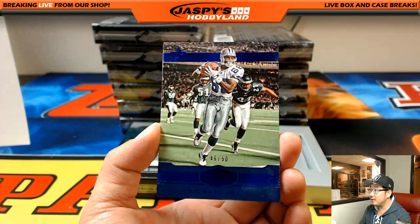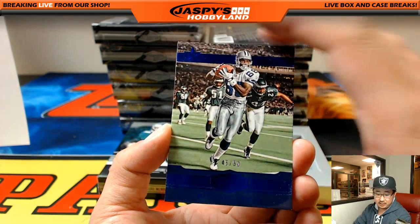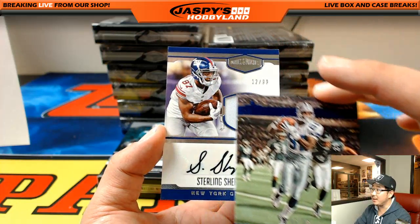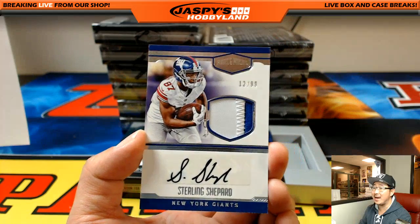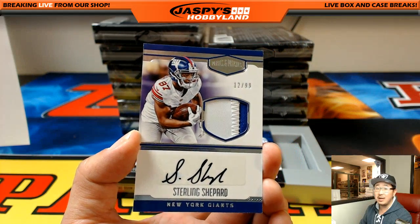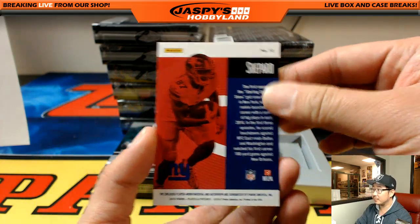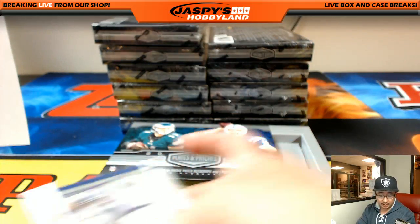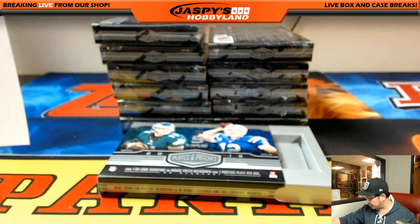And Michael Irvin, 46 out of 50 — nice action shot for Chris N. Behind that is a Sterling Shepard, 12 out of 99, two-color patch and autograph. Nice! That'll go to the New York Football Giants — Chris Masoner with that one.